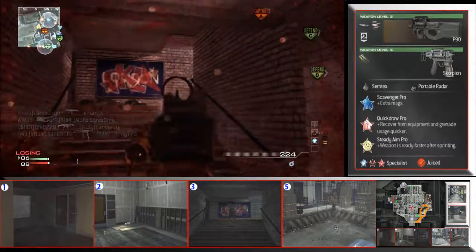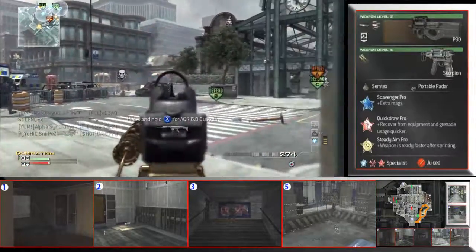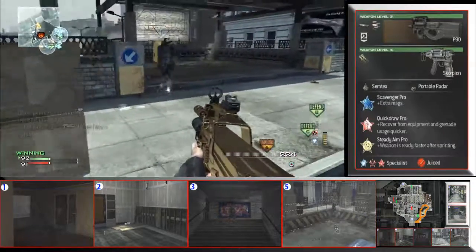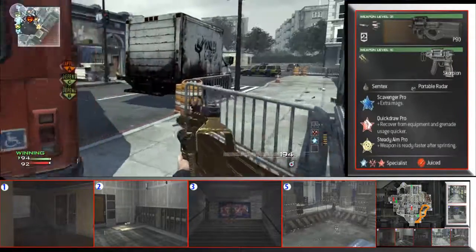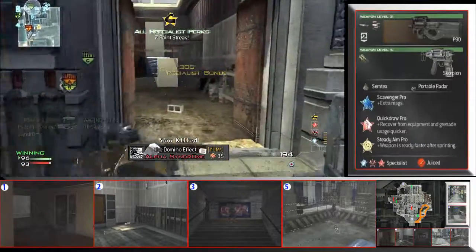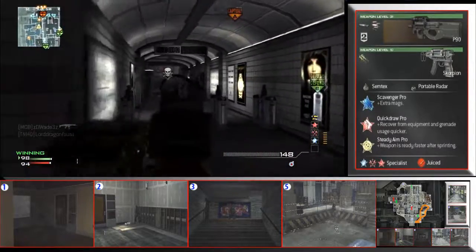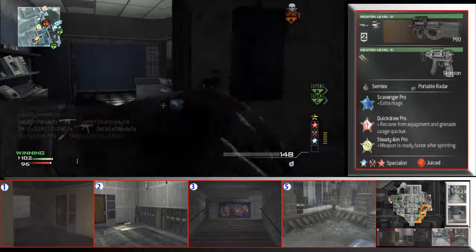You guys will see the route that I am running. It is just a constant loop — I go underground, then come up, go behind the bus by A, and run right through the building. I'm always on the right side. I run into three spawns there — spawns two, three, and four on the overview of the map. Make sure you remember those spawns. You'll just see me constantly killing people. It probably could have been an easy two-minute, twenty-second Moab if my teammates didn't flip the spawn.